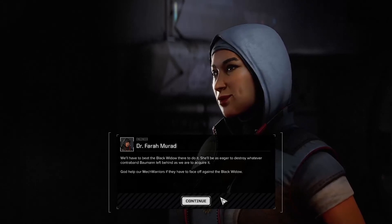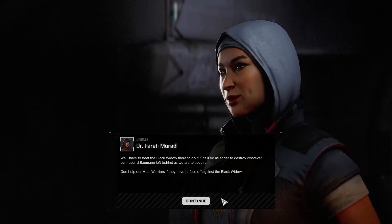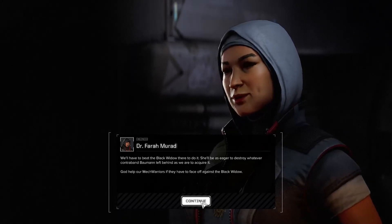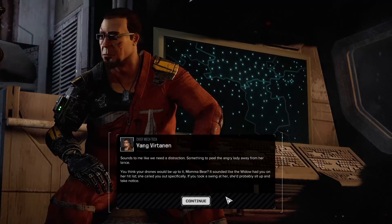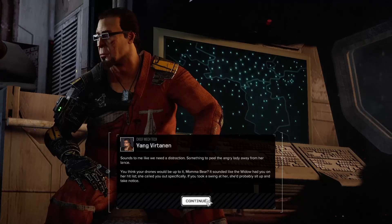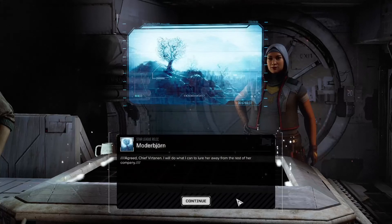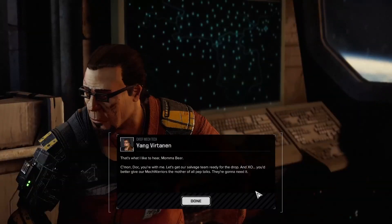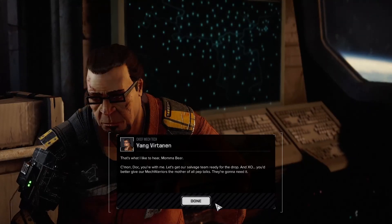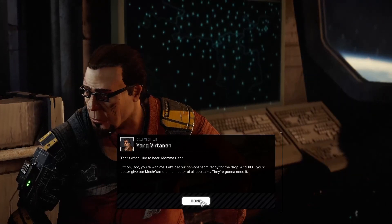We'll have to beat the Black Widow there to do it — she'll be eager to destroy whatever contraband Bowman left behind as we are to acquire it. God help our mech warriors if they face off against the Black Widow. Sounds like we need a distraction — something to peel the angry lady away from her lance. You think your drones would be up to it, Mama Bear? It sounded like Widow had you on her hit list — she called you out specifically. If you took a swing at her, she'd probably sit up and take notice. I will do what I can to lure her away from the rest of her company. Come on, Doc — you're with me. Let's get our salvage team ready for the drop. And Exo, you better give our mech warriors the mother of all pep talks — they're gonna need it.